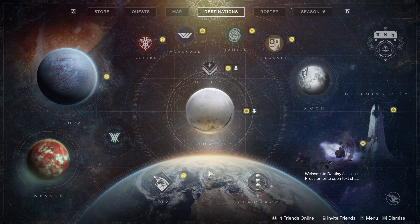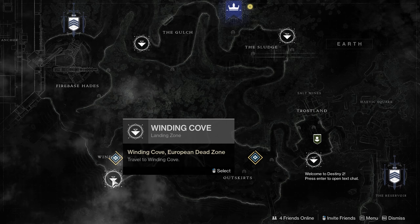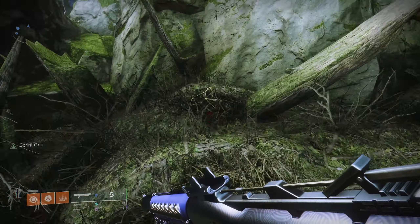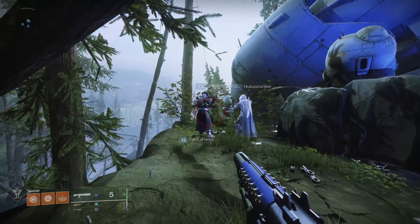The first thing anyone wants to know about Xur is where he's located. This week he's in the EDZ and you'll find him in the Winding Cove. When you finally load in, you're going to be able to find Xur on the top of a cliff in the back of the area. Chances are pretty good that you're going to see some other Guardians standing next to him.